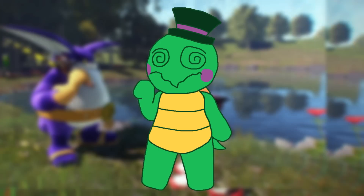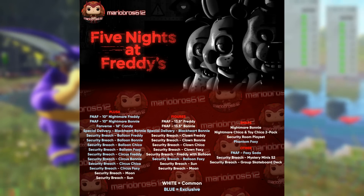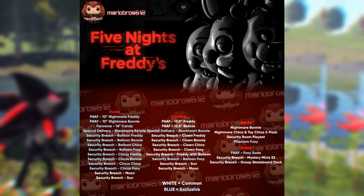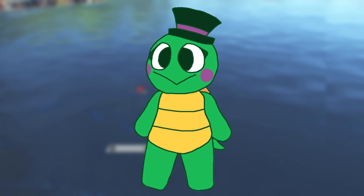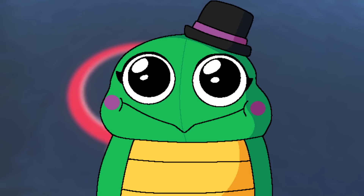Hey guys, so today we have some very, very, very exciting leaks to talk about. Basically, the Balloon and Circus characters that are supposedly from the FNAF Security Breach Ruin DLC have actually finally leaked as physical images. You can actually see them, finally. Now we're finally getting our first look at these new characters from Ruin, which is pretty dang sick.